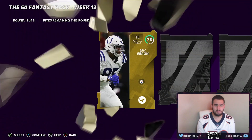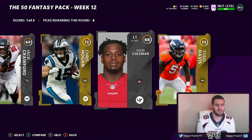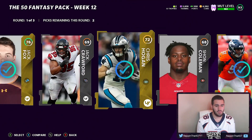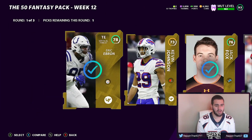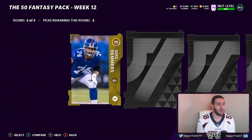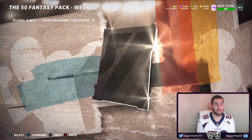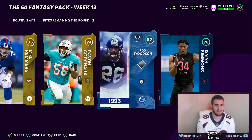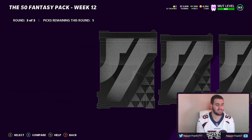Pack number four. Round number two — we get some Lights. It's not a full Legend but it is an 87. We'll just take Isaiah Simmons right there. We are getting another Autumn Blast player, 85 overall this time. Team standout — is it one of the new ones? It is 92 Logan Thomas. Not bad at all.